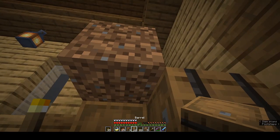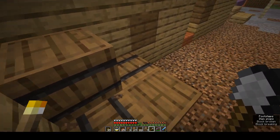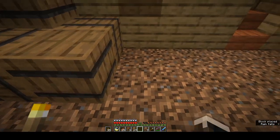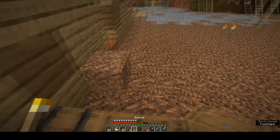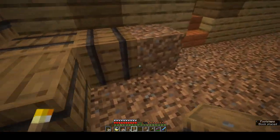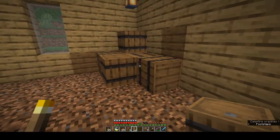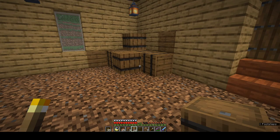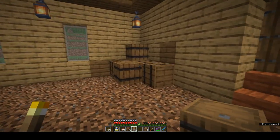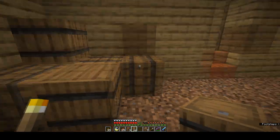Let's put some crates down. I want one there — so crouch. And did that work? Yes. So instead of having a stack of barrels in the corner, I've got a stack of crates in the corner. That's going to be for our wood storage — all the logs, doors, stairs, slabs, whatever — they're going to go into groups of crates.